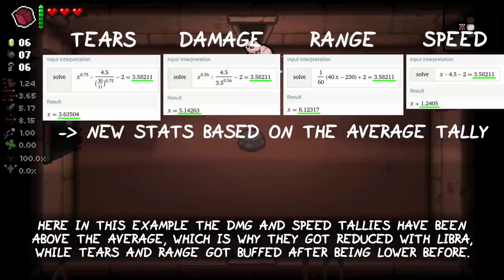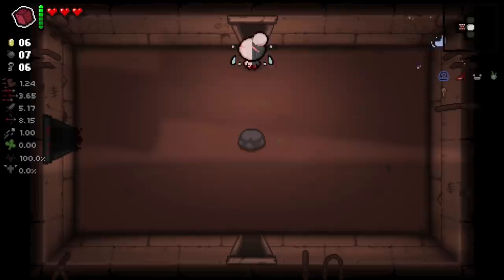Here in this example, the damage and speed tellies were above the buffed average, which is why they got reduced with Libra, while tears and range got buffed after being lower before.